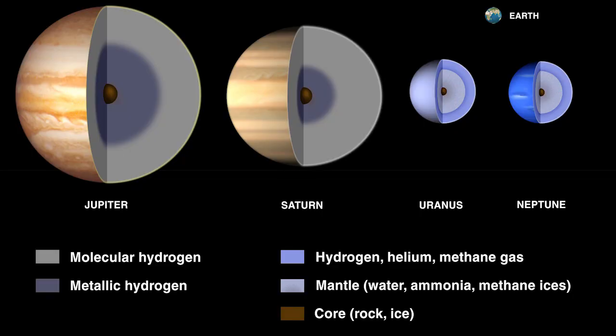Shortly after I released TerraGenesis, players started requesting other worlds. They wanted the moons of the gas giants, which were the next obvious choice. But you can't terraform a gas giant — we get requests for Jupiter and Saturn a lot, but they don't have land; it's a giant cloud. They've probably got something deep in the core, but it's such an alien landscape, so radically different from anything a human could live on, that very quickly I decided gas giants just can't be terraformed. That's not a thing.